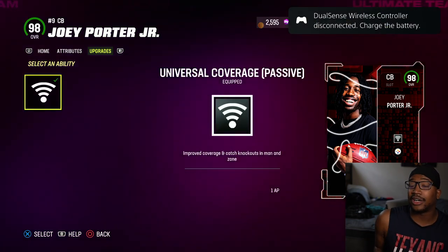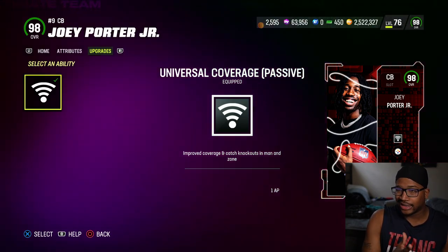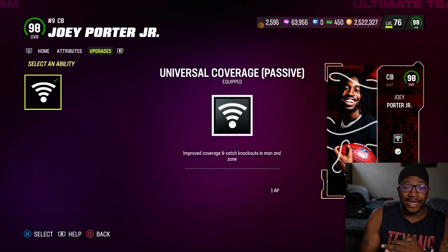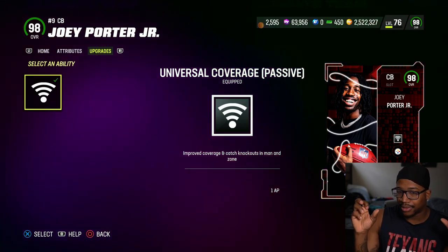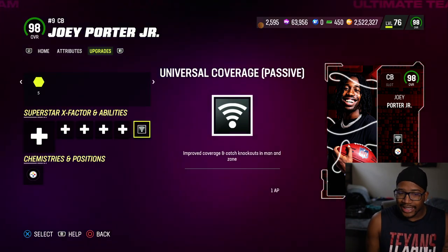Let me explain why — he gets universal coverage for one AP, not two, one AP. You have to grind for it. This is essentially your short route KO, medium route KO, deep route KO, deep out, deep in, flat zone, mid zone — all of your knockouts combined into one. It also gives improved coverage, which is one step ahead.